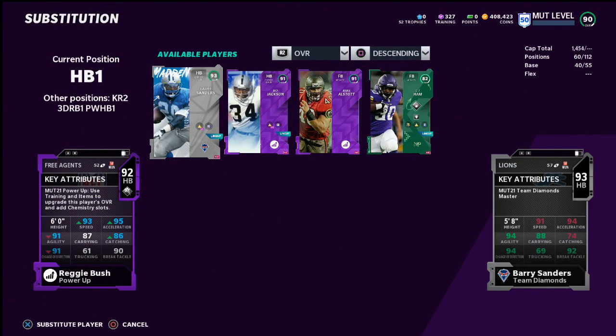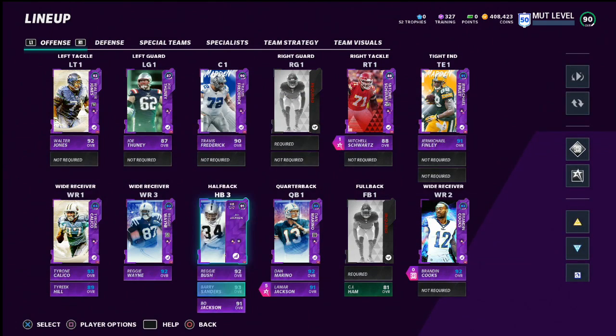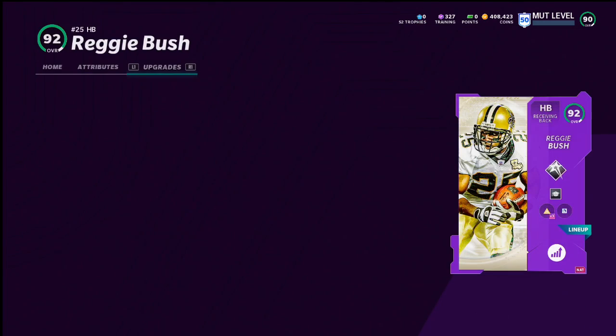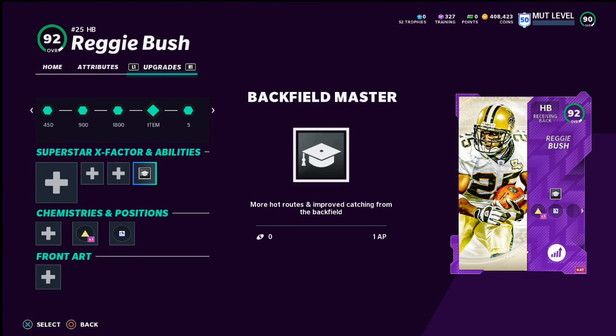Barry Sanders might very well be a better running back than Reggie Bush as a pure ball carrier. But if you're a passer, especially if you're an air raid guy, this right here — Backfield Master, more hot routes, and improved catching from the backfield — for one ability point, it's absolutely critical.